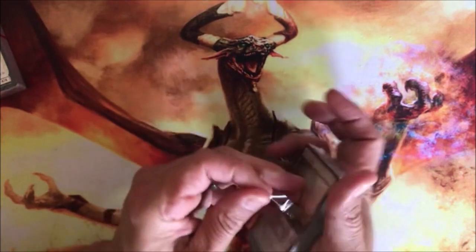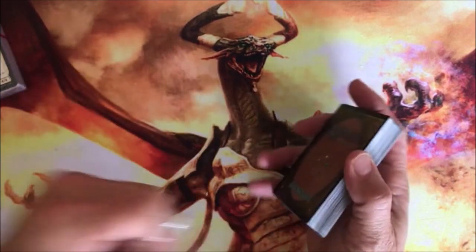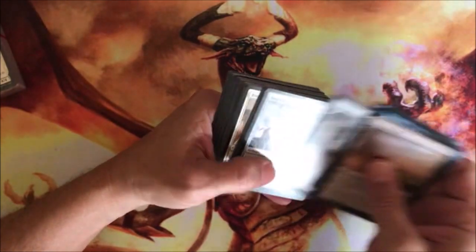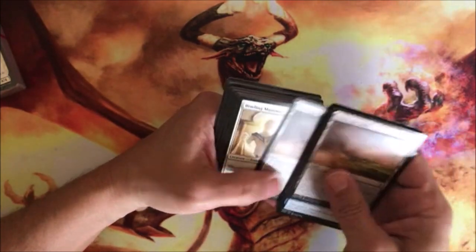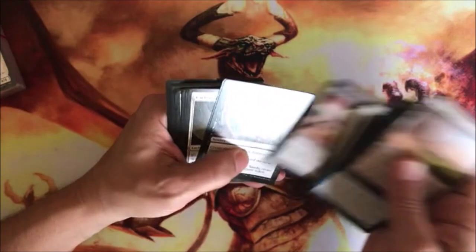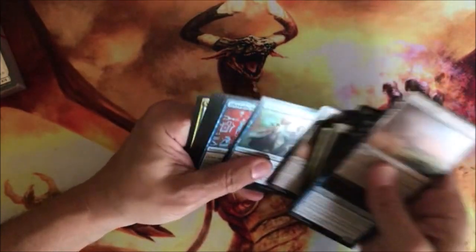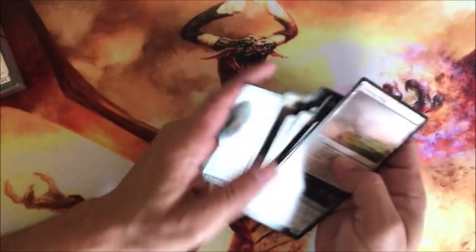This one with a different kind of pull tab is the randomized selection, as much as that might be. You got some Evolving Wilds, it looks like, some Amonkhet, Aether Revolt, Kaladesh. Never going to be anything crazy like a rare in here, so don't be too excited. But it looks like plenty of stuff if you're building a modern or a pioneer deck.